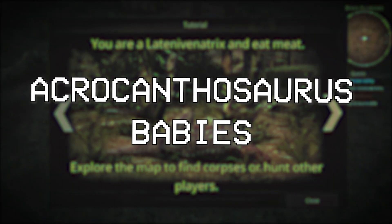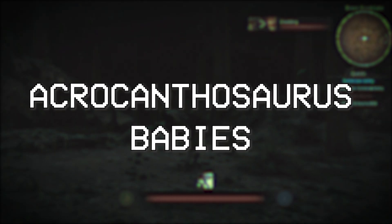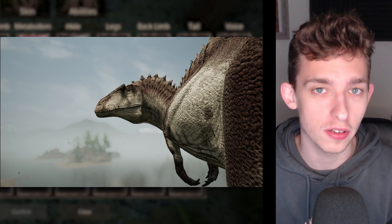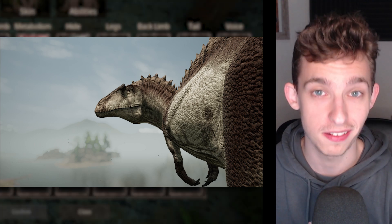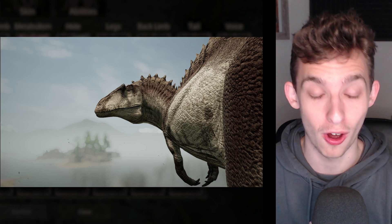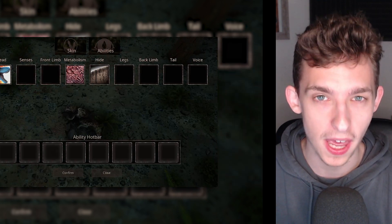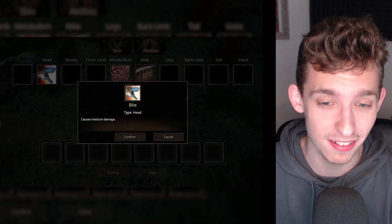First, let's start with the Acrocanthosaurus. Acrocanthosaurus is a mod created by Doctor the 11th, who also goes by Divine Beasts — you may know him from the Shantungasaurus and the Xuchengtyrannus mods as well. The Acrocanthosaurus mod is an apex carnivore and it's an absolutely badass looking carnivore. However, you know what isn't really badass but is actually absolutely adorable and very cute?